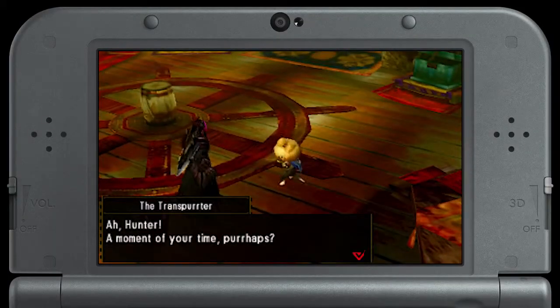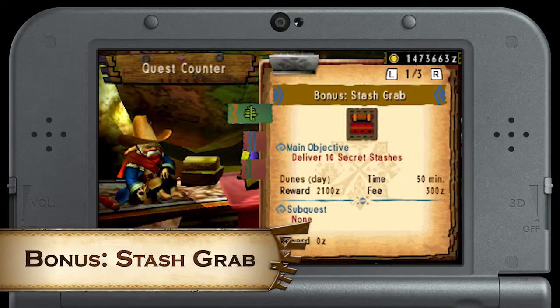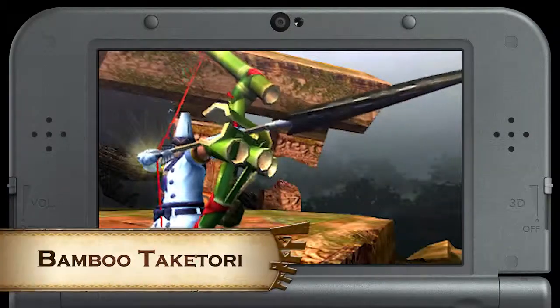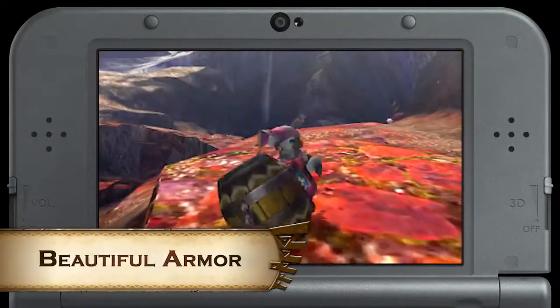In Monster Hunter 4 Ultimate, we're introducing a brand new line of quests called Episode Quests. These will have you taking requests from NPCs from previous games in the series with fun little twists, so make sure you read the quest requirements. Bet you never fought a monster on a boat, huh? Completing this first selection will get you Yukumo Tickets, which you can use to craft a variety of pieces of equipment for you or your trusty Palico.